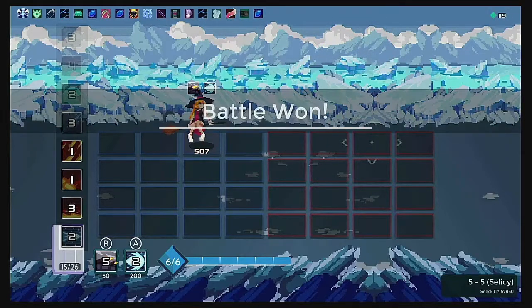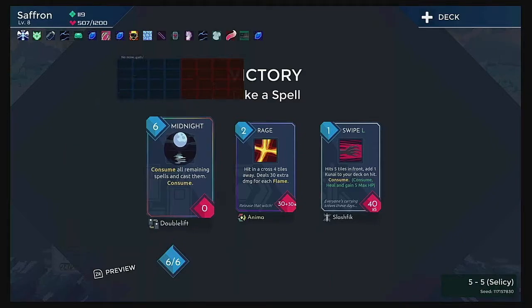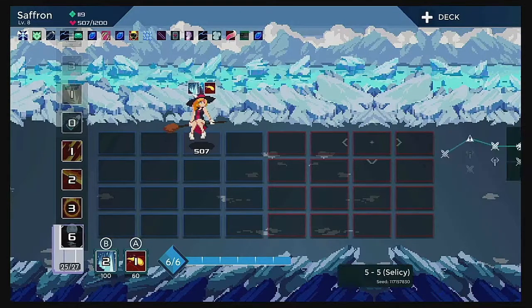I'm starting to run a little low on health, but I think I'll be okay. It's the crown jewel — Midnight: consume all remaining spells and cast them. I love this — it's just play your entire deck all at once. I have to showcase this in the upcoming boss fight.